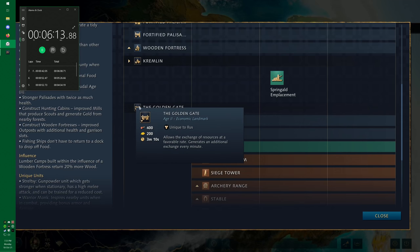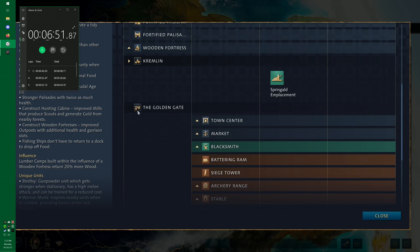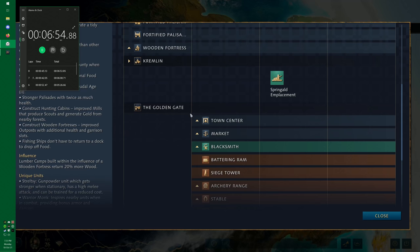Next is the Golden Gate, an economic landmark that allows you to exchange resources at a favorable rate. It generates one additional exchange every minute — capped at one favorable exchange per minute. I don't think it actually acts as a market, so you'd need to build a market for exchanges outside of it. Essentially it gives you a ticket every minute to trade 100 resources of one type for 150 of something else. Really strong in team games — whereas the Kremlin is great in one-versus-one as an economic and military combo, the Golden Gate purely focuses on economy.